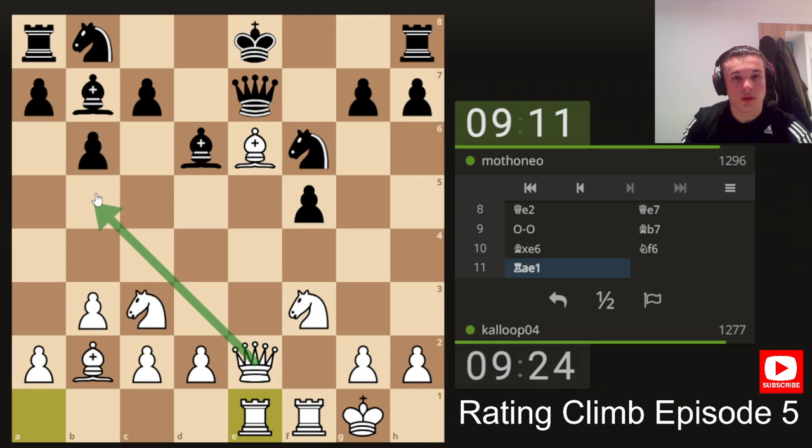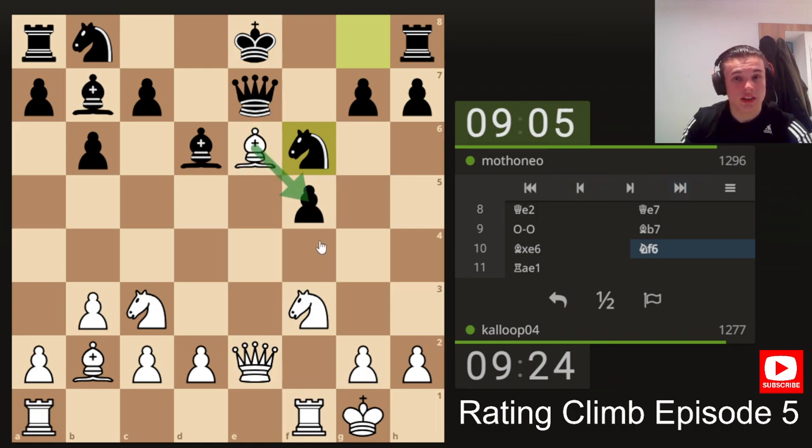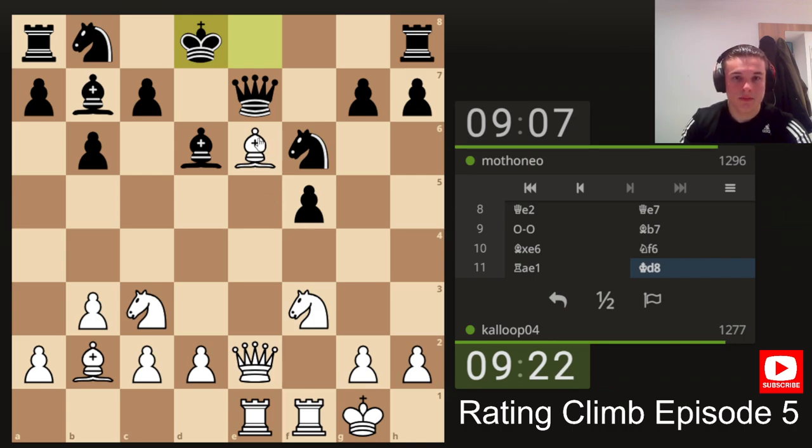We've also got a cool little move — queen b5 check. I could have taken that pawn and we could have traded queens at some point, but I feel like I can do better than that. That's not actually a bad move for black though — it gets the king off of the e-file and also off of some checking squares. Now we could just take the pawn again, trade the queens, which wouldn't be bad — it would be up a pawn.